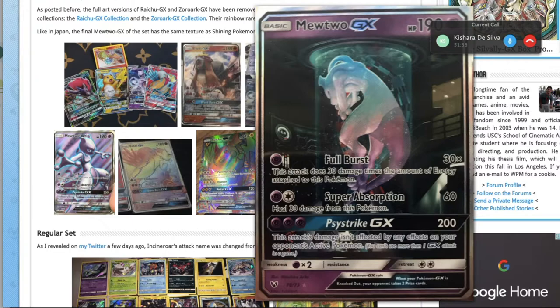Super Absorption's 60 is very underwhelming, and 30 healing probably isn't going to put you outside two-shot range. My analysis: it's one for the binder — it looks pretty nice but not competitive. Maybe decks that already have Psychic, like a potential Lunala deck, could use this for the GX attack. You could sit this on the bench with one Psychic, then play Counter Energy to do 230 — that's actually a good point.